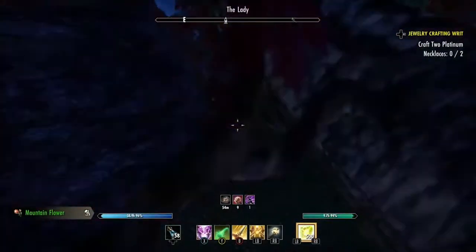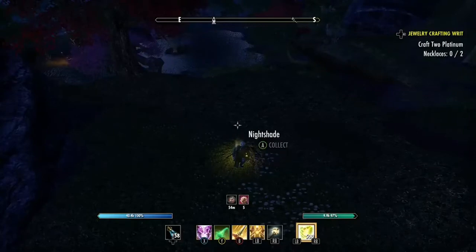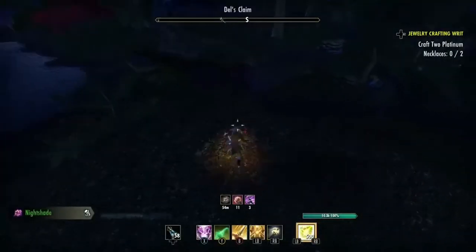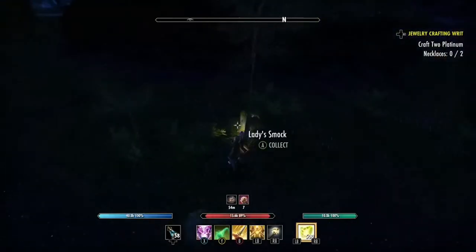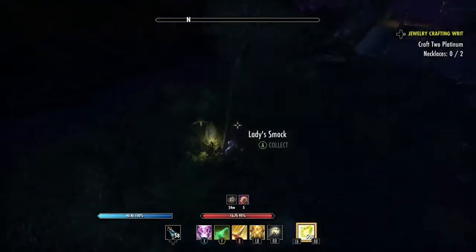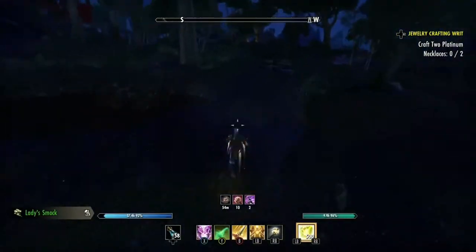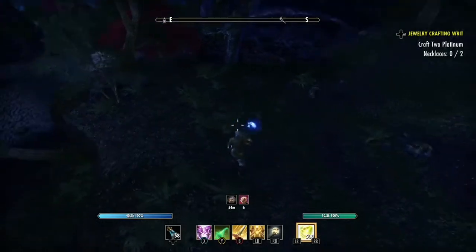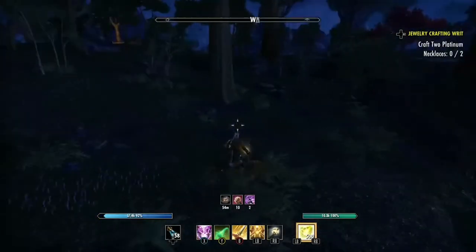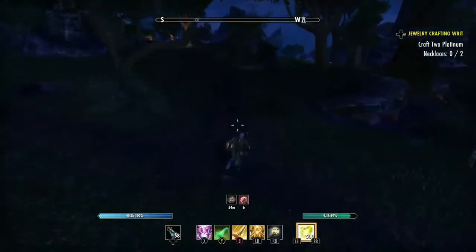Then you want to go around this rock and you'll see one here. There's actually another one right behind where that one was — another one spawns right there, so you'll see two there. Jump off the little ledge and you'll find another one by the little skinny tree. Then head southward. There's another one right here — I keep forgetting about that one.